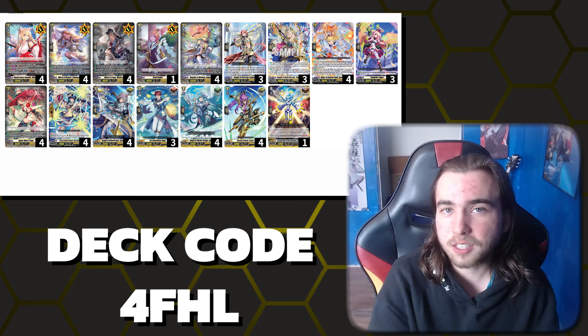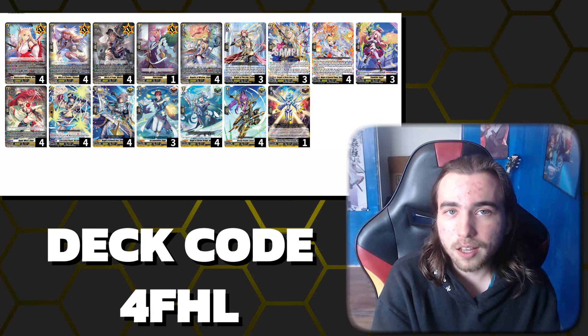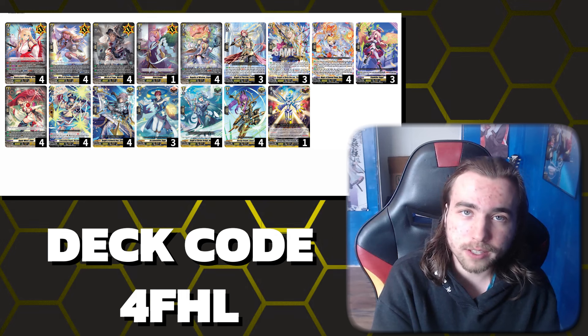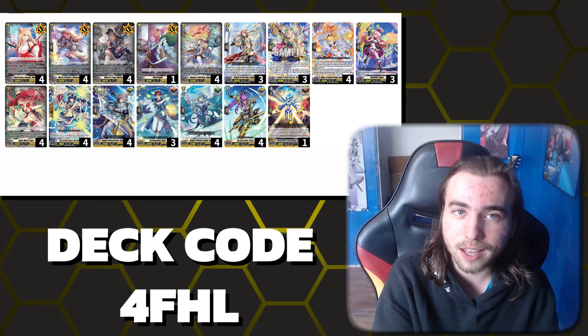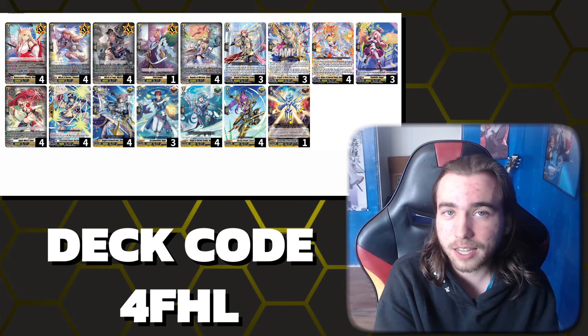Here is the decklist for this specific list. We have Cadwalla and Painkiller Angel as additional ways to attack extend, and then we have Apple Witch Cider as a free way to have additional 15k shields in the deck. And Angelica just sets everything up for Minerva easily as well.